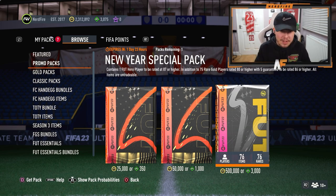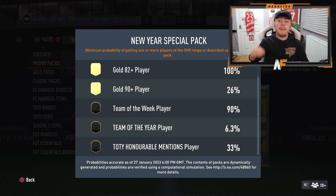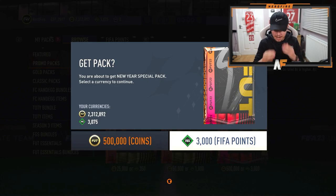We've got a New Year Special pack we didn't open yesterday — opening it now. 3000 FIFA points, contains one FUT hero player 87 or higher, plus 75 red golds 80 or higher with five guaranteed to be 86 or higher. Odds of getting a Team of the Year player: 6.3%, honorable mentions: 33%. Here goes nothing — three, two, one!